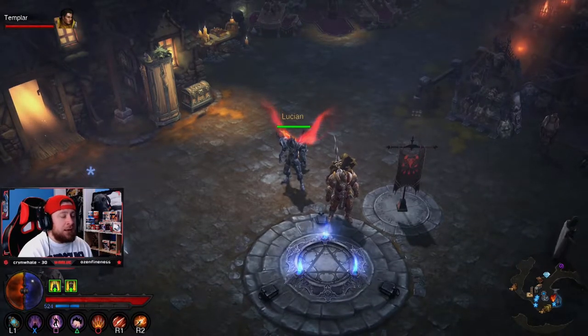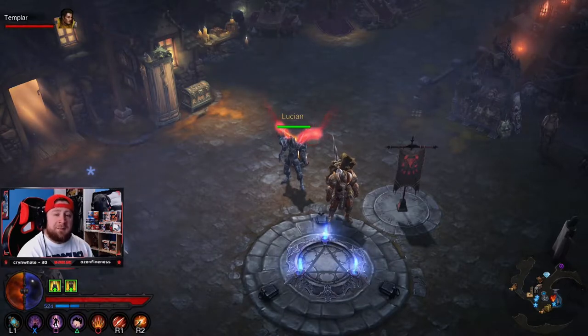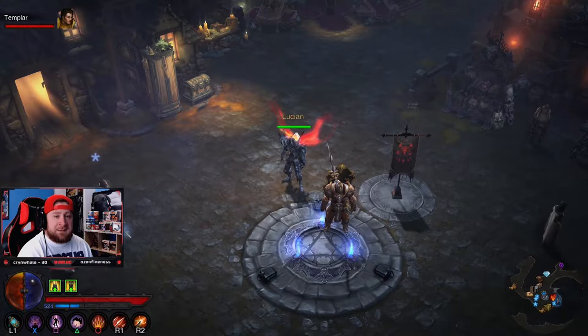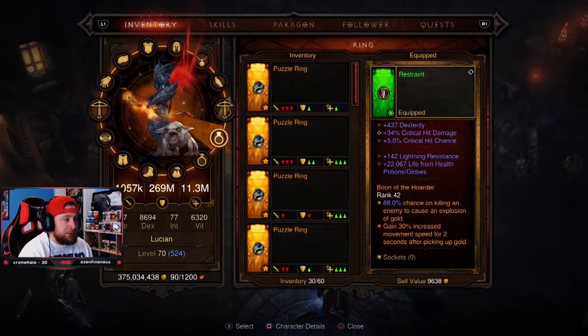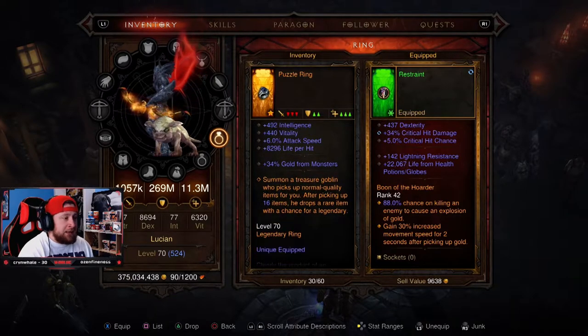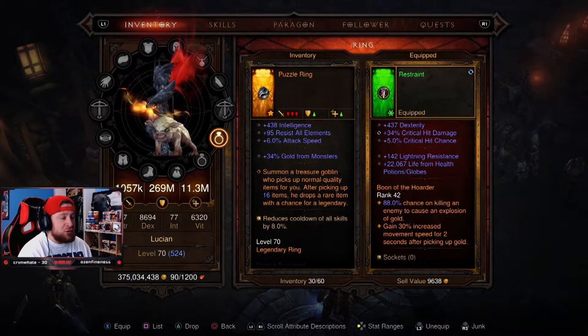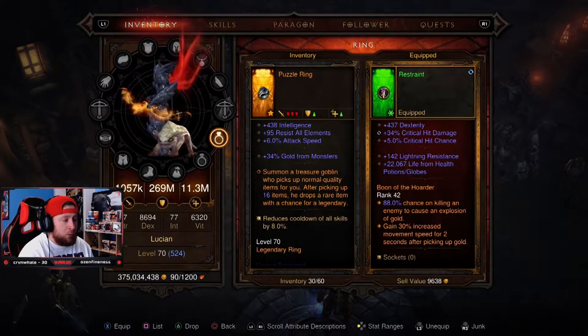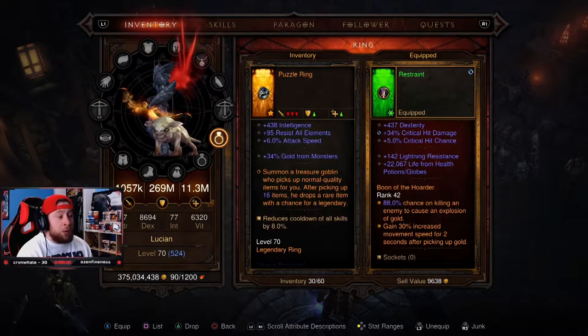A lot of you may know how to use the Puzzle Ring, but if you're a new player, a returning player, or just need a refresher, I'll show you. You can get Puzzle Rings at all different levels, and equipping one summons a treasure goblin who picks up normal quality items for you. After picking up 16 items, he drops a rare item — really great for getting rare items to help you level up on your way to 70.